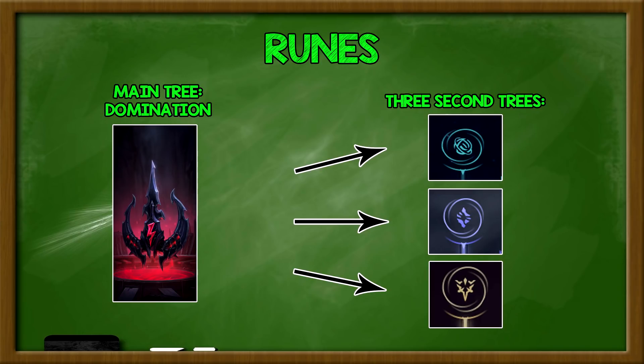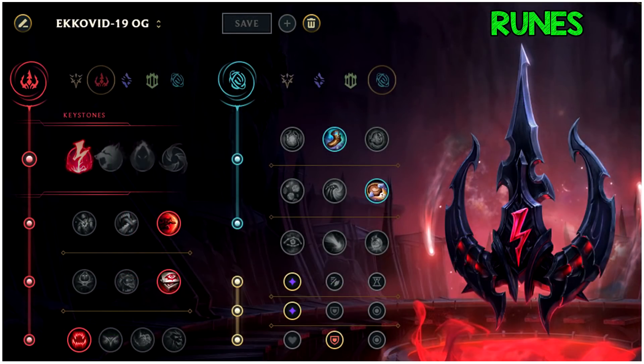Let's get into Inspiration. This is the Inspiration second tree I've been using recently. For the Domination section, it pretty much stays the same: Electrocute, Sudden Impact, Eyeball Collection, Ravenous Hunter. The only time it changes is versus Kassadin, because Kassadin negates magic damage by around 15%. Instead of Sudden Impact, you could take Cheap Shot to deal true damage in the early game with your Q. That's the only change — otherwise the Domination tree stays the same.